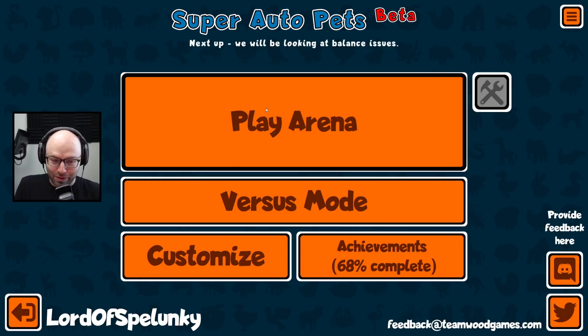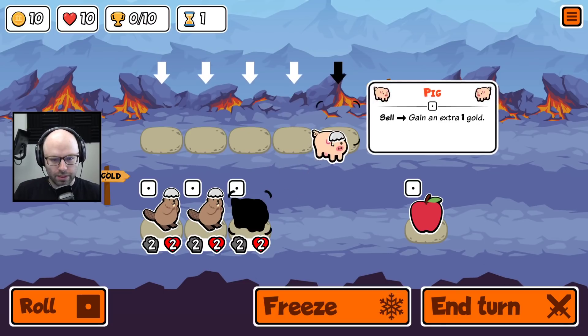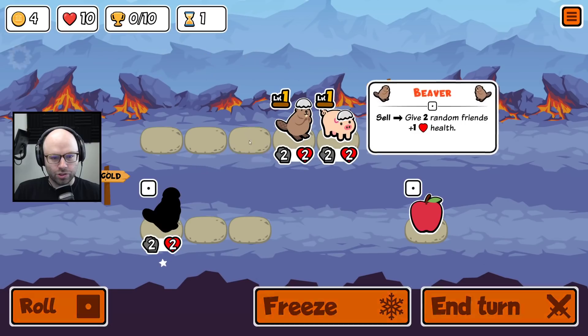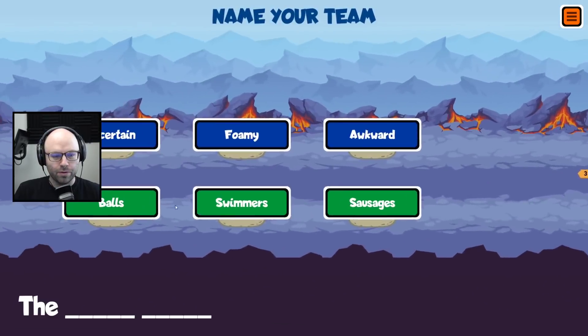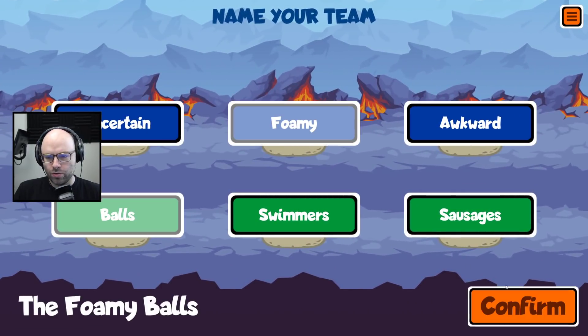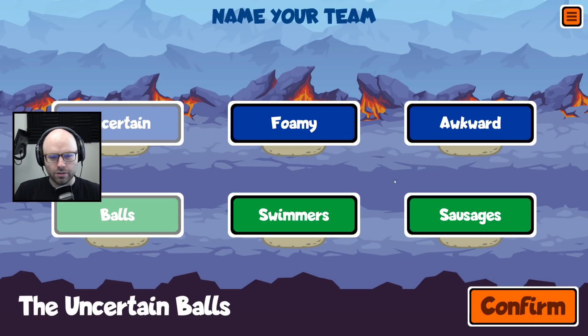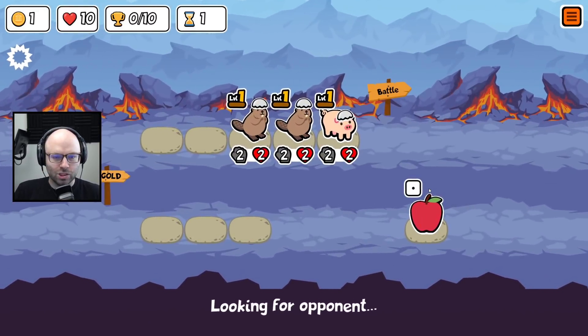I think he completed it, don't get me wrong, but I've never done this before. We're not allowed to roll — that makes this shop very simple. You will be buying all three animals. This is not the shop that you want. I would rather get honey than freeze an apple, so I'm not gonna freeze the apple. I'll be the uncertain sausages — how about the awkward swimmers? Something like that.